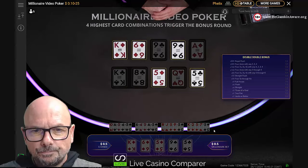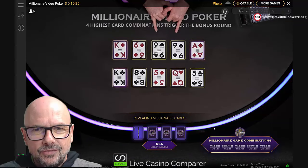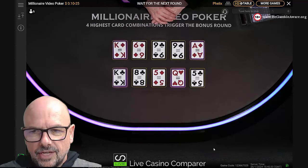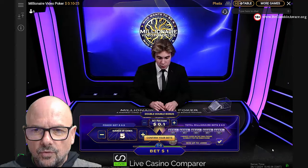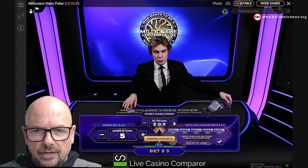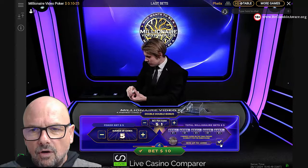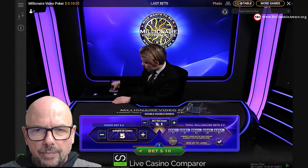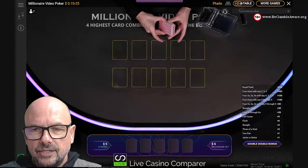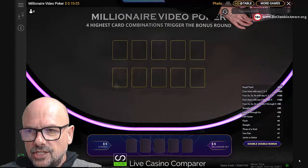I won nothing, and then it completes all the virtual hands — and again nothing, so that wasn't a great start. It reveals whether we've got any millionaire cards — we haven't. You've got to get one of those hands down the bottom to qualify for the bonus round. You play the bonus round by ticking this option here. I'm going to up my bet to a pound per hand, five hands — total ten dollars — and the bonus round bet is five times your bet per hand, so another five dollars, making ten dollars total.